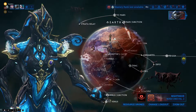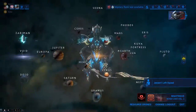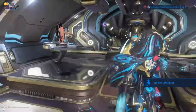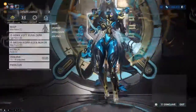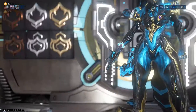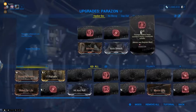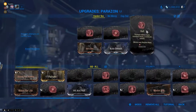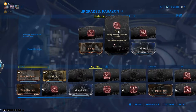Especially early on, when you get a Lich you want to get as many Murmurs as you can, because the more Murmurs you get, the more you'll know about what your Parazon needs to attack your Lich. If you don't have the mods, don't worry — you can always farm them up by doing Requiem Fissures. We'll probably make another video about that sometime.